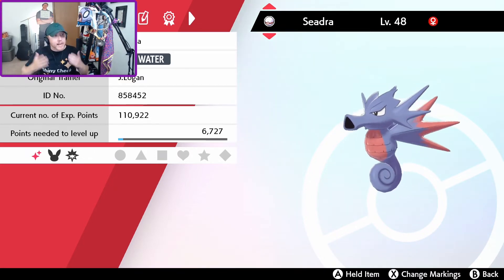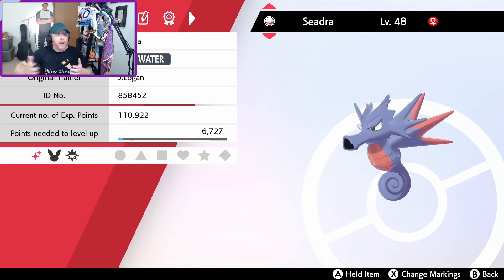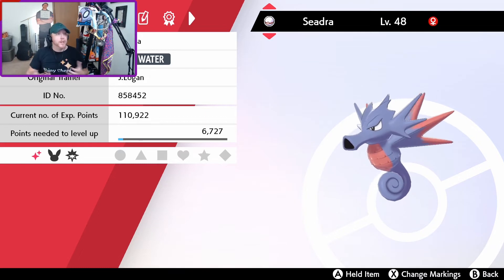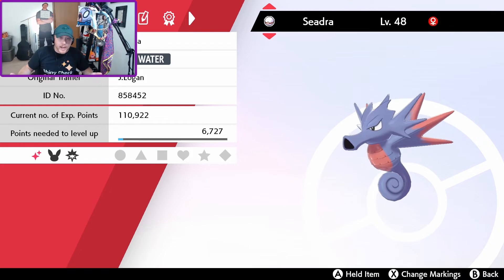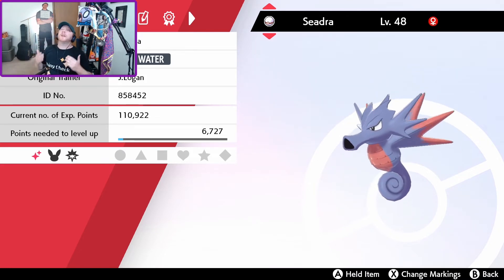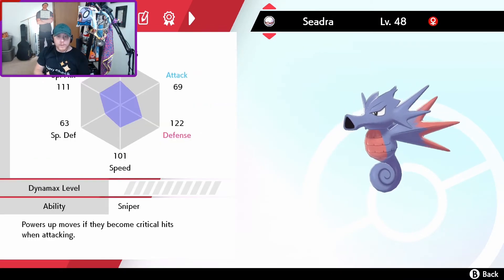So if I want to use a shiny Kingdra in ranked battles next season, I don't have to Masuda breed, wild encounter hunt, or go hunt a brand new shiny just to use in ranked battles. I can use the old ones I've had for years. I've played every Pokemon game there is, was, and ever will be, and I've got so many Pokemon I'm now going to be able to transfer in and continue to use — not just for gameplay, but now in ranked battles. This is a huge major quality of life update I've been wanting for years.